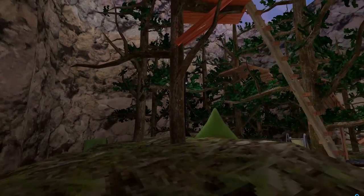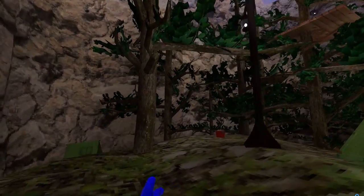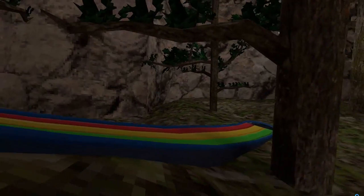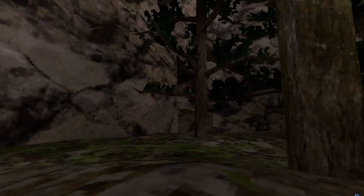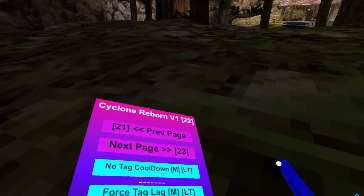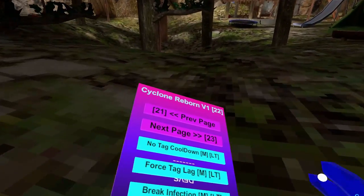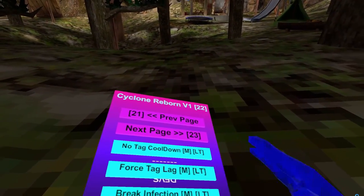No Tag Cooldown. You know how you can't tag someone right when a new round starts — say you're a lava monkey near an untagged lava monkey and you can't tag him — this just gets rid of it. Force Tagline — you have to hold left trigger and you have to be master, on top of the leaderboard. Break Infection. Change infection to rock mode.